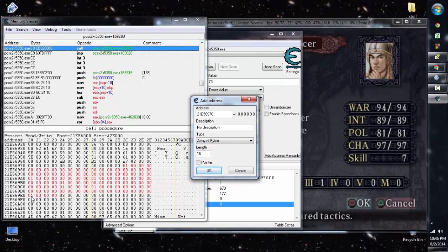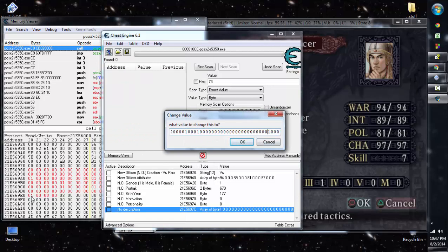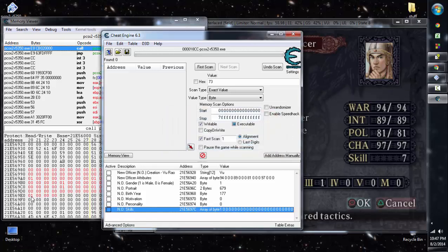We've changed the skills and confirmed the range. Now let's highlight all of these skill addresses from Fight to Sage and add them to the list. We need to count as an array of bytes: there are 26 skills, each 4 bytes, but we count the actual bytes in the block. Counting carefully: 96 plus 8 equals 104 bytes total. When we add this as an array of bytes with length 104, and name it 'New Officer Skills', it lists everything from Fight through Sage correctly.